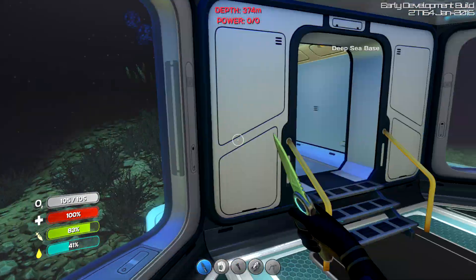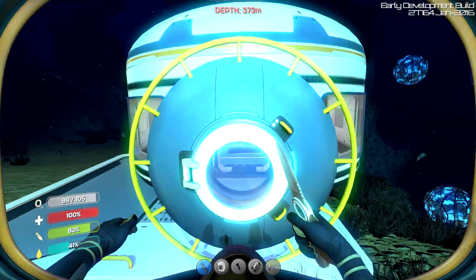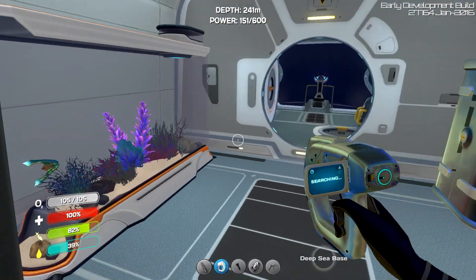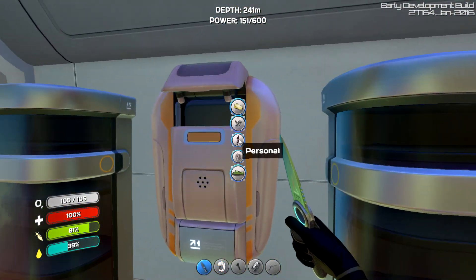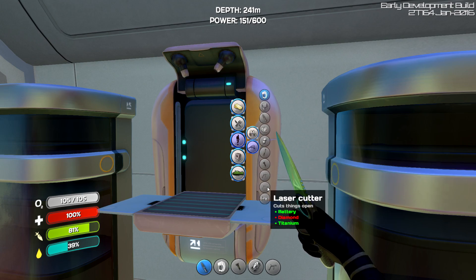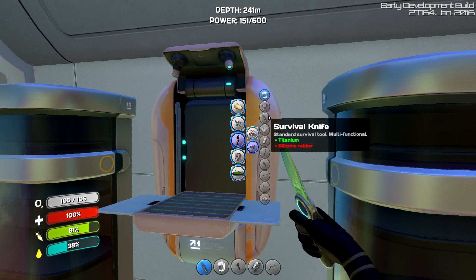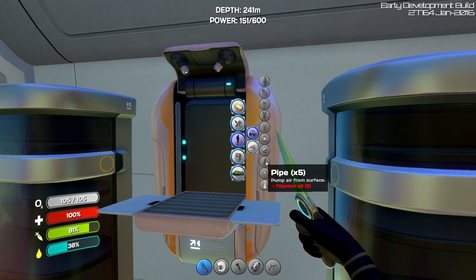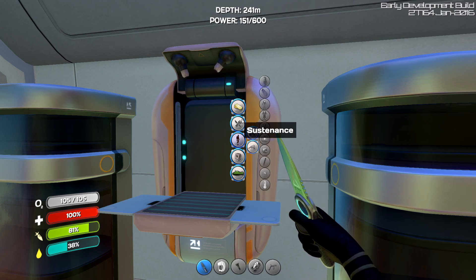Let's head back to the Cyclops quickly because we need some more resources. We've got everything already — let's go. So what I want to build now is a thermometer because I haven't built one yet and we kind of need one. So where is one? That's a terraformer. Thermometer — I swear there's one. Oh, is it in equipment? We've got a compass as well, we need that. Oh, we need computer chips. I don't know if we'll have enough stuff for computer chips.